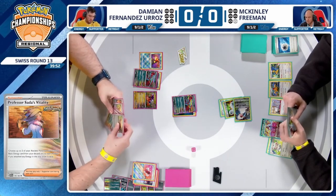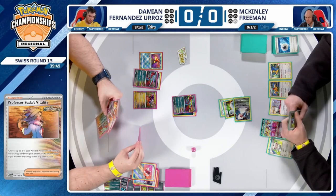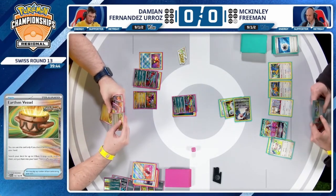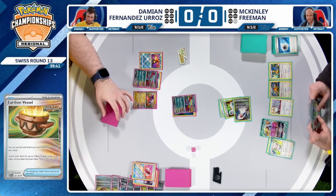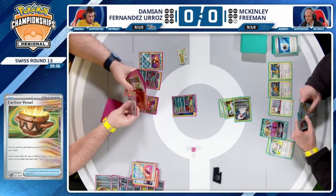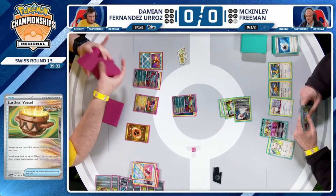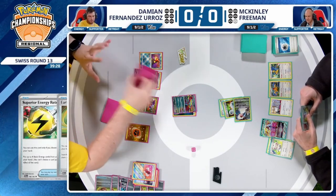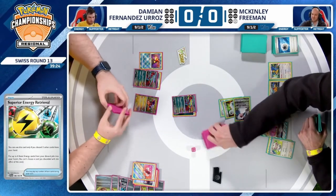This is a dream hand — we still see multiple Earthen Vessels as well. The issue now is how many energies are left in the deck. If you had a couple more that weren't in the prize cards, maybe it'd be a different story. But at least these resources are reaching the discard pile — I think there's like one Fighting Energy left. Damien does have access to Superior Energy Retrieval if he's ever able to draw into that. Also, you can have your two Super Rods shuffle back some energy, but it's kind of a non-bo with that Professor Sada's Vitality.